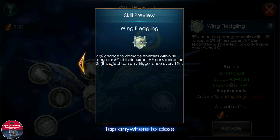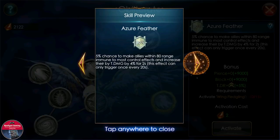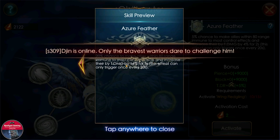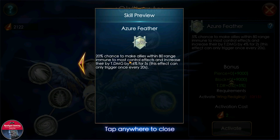Sixth skill: 20 percent chance to damage enemies within 80 range for eight percent of equivalent HP per second for two seconds. This is actually one of the lowest HP drains we have in game, but if you have other talents to stack it with, it will be decent. Now the last skill, which in my opinion is the best on this mount: 20 percent chance to make allies within 80 range immune to most control effects and increase total damage by 16 percent for five seconds, triggering once every 20 seconds. This talent works for you and your allies — it will make you and your allies immune to most control effects and increase your total damage.